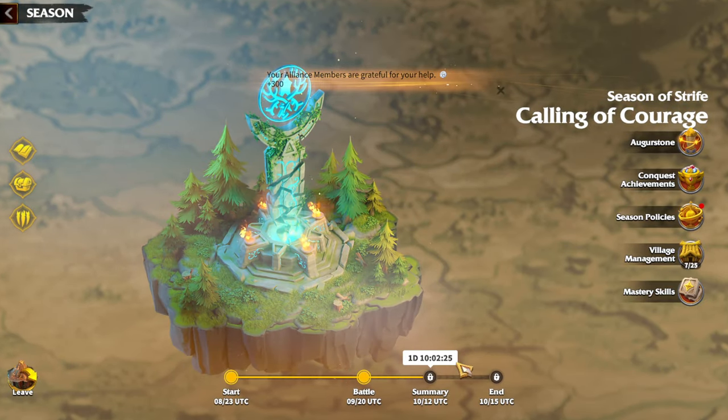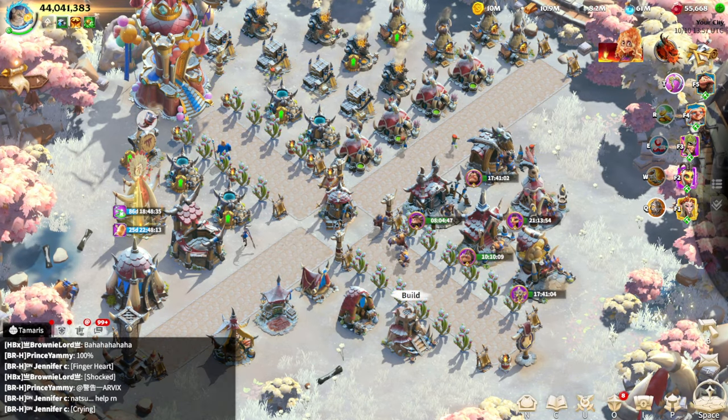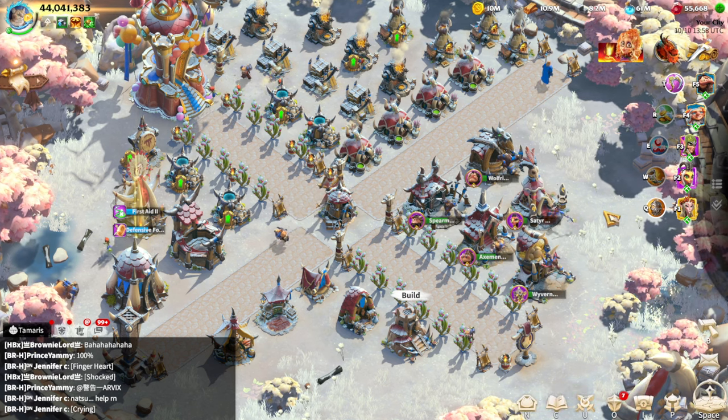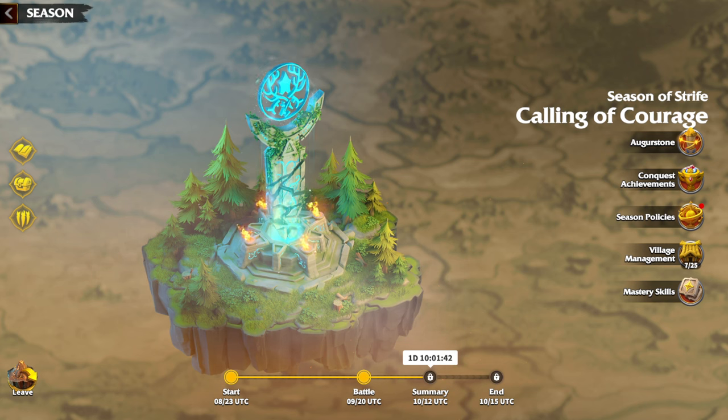Every hero available through Strongest Lord should be considered rare for free-to-play players, but there is another way to get those rare heroes: Will of Destiny. Will of Destiny starts at the beginning of a new KvK. You need at least 10k gems and you'll be able to get the newest heroes. With a recent update, you can now manually choose four desired legendary heroes you want from Will of Destiny.